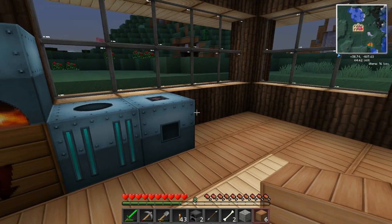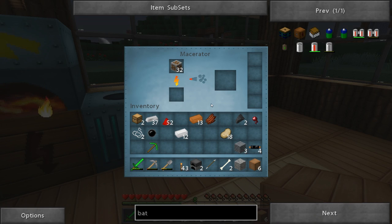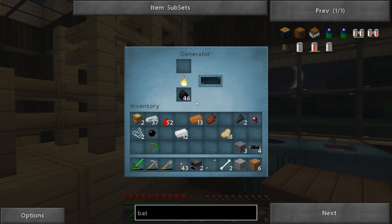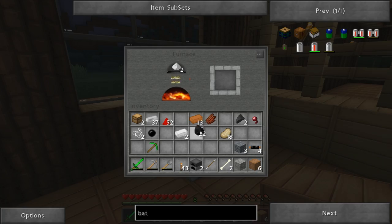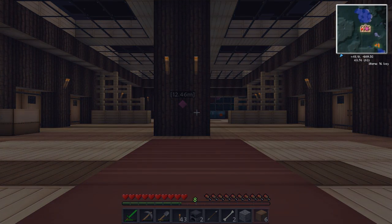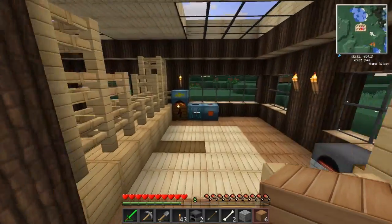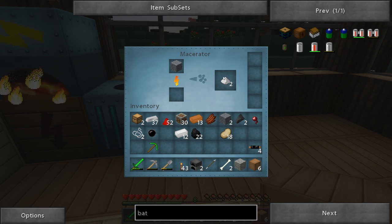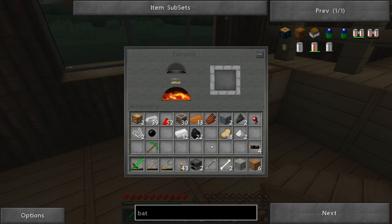Let's grab some iron ore - about 32 - and throw it in the macerator. Now what you're going to see: usually when you put one iron ore into a furnace you get one iron ingot out. But with the macerator, you put one iron ore in and you get two iron dust out. Then you put the iron dust into a furnace and you get two iron bars out. So we'll throw that in there and go to sleep for the night. The macerator doubles your ore - that's the key benefit.